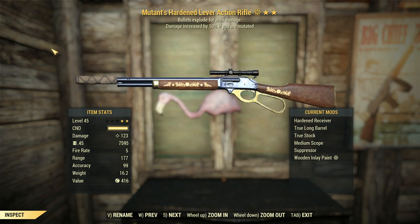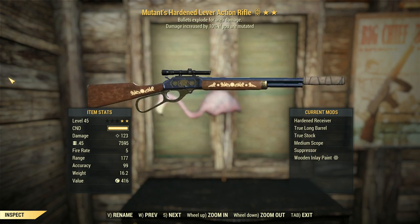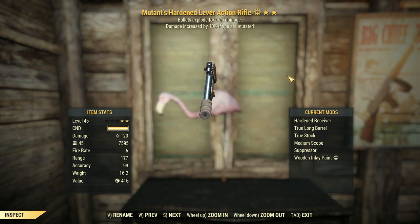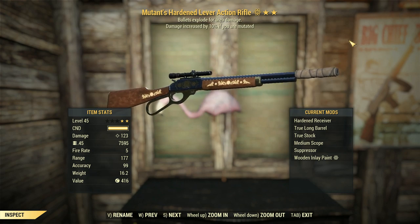The attachments: Hardened Receiver, true barrel, true stock, medium scope, suppressor — and nice paint on it to make it look better, I guess. I want to get my money's worth out of this Atom Store purchase, so all of my lever guns are looking like this now.